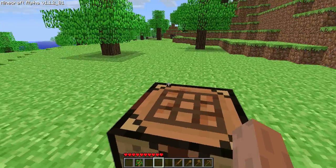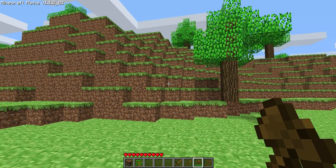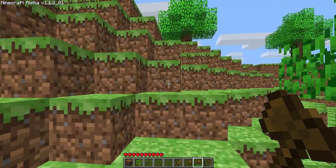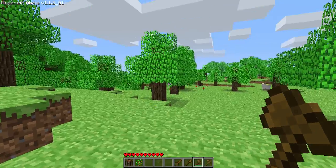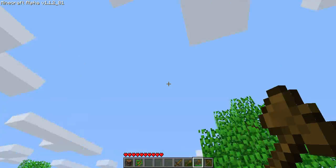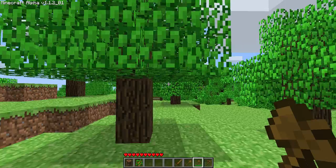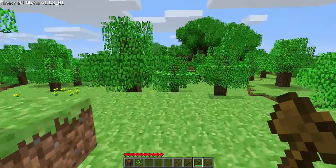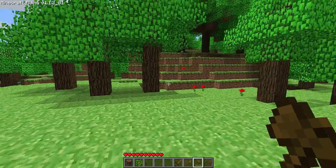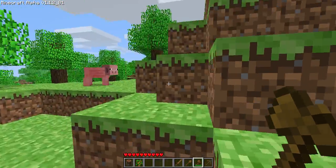Now I have all my tools. If you want to pick up your workbench and take it somewhere else, just destroy it — it doesn't matter what you use. I'm going to go on top of this mountain. Press spacebar to jump. I'm going to look around and find a good spot. As you can see, the sun is going down now. What we want to do is find a mountain or a little hill and start digging into it to make a little hidey hole to survive your first night. I want to find a good hill to do it on.